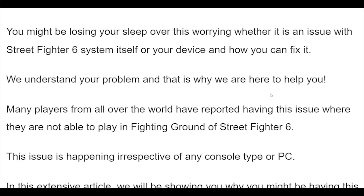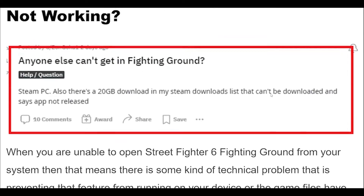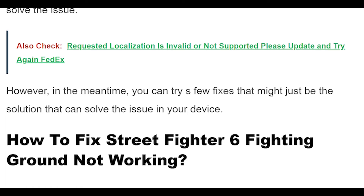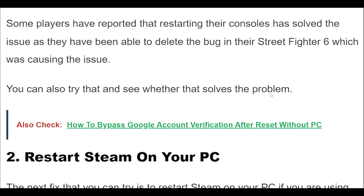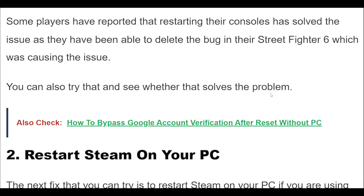The easiest fix you can try is to restart your console or PC and see if that helps in solving the issue of Street Fighter 6 Fighting Ground not working. Some players have reported that restarting their consoles solved the issue, as it deleted the bug in Street Fighter 6 that was causing the problem. You can also try that and see whether it solves the issue.